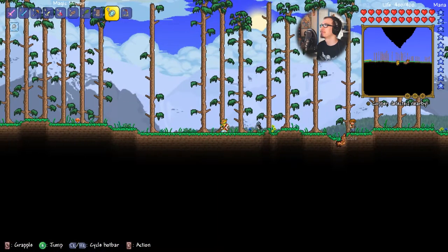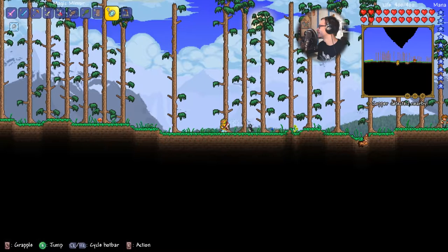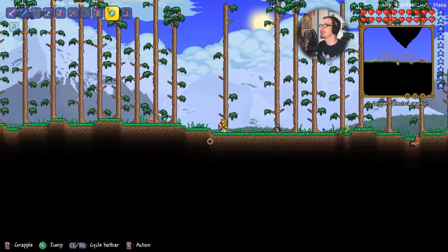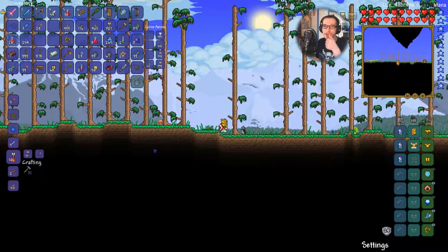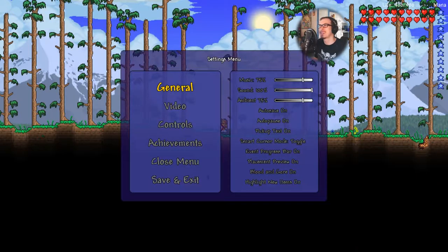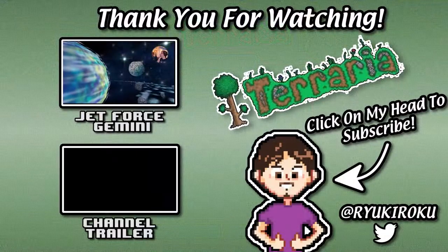I guess in the next episode we're going to take on the Brain of Cthulhu again and see if we can get a little luckier. Until next time, this is Rio Kuroku — thumbs up and I'll catch you guys later.